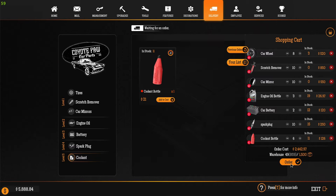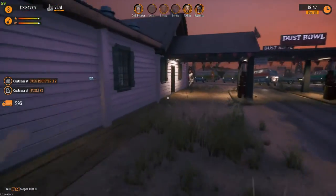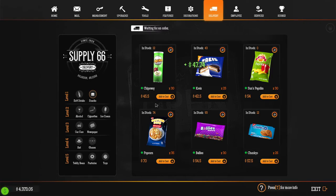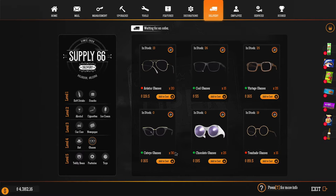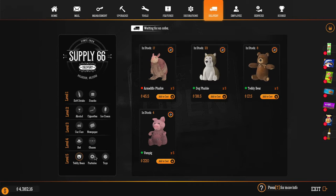So I'm going to order that. Now a truck is coming, but I also need some stuff from my gas station. I need some snacks, alcohol — everyone needs alcohol — some hats, glasses, pastries, toys, and teddy bears. I'll buy all of that.